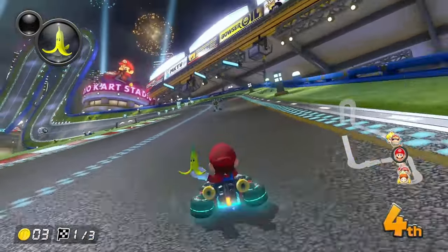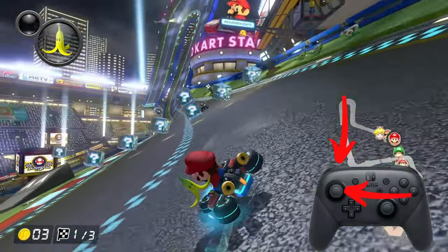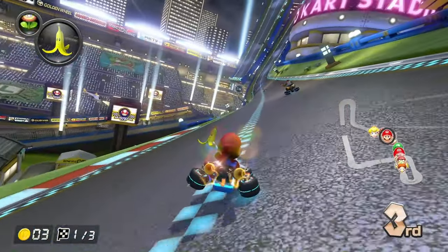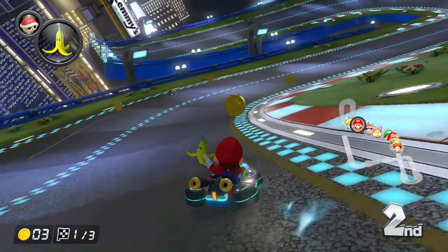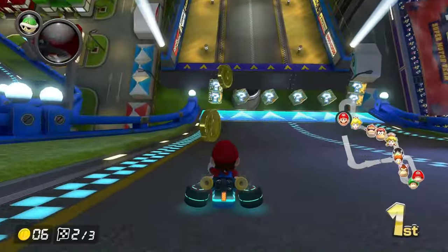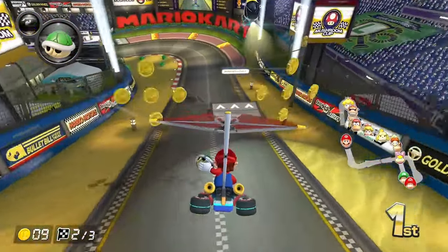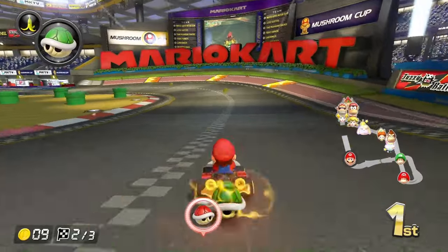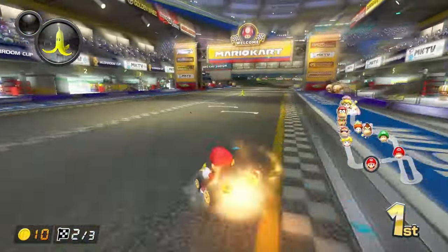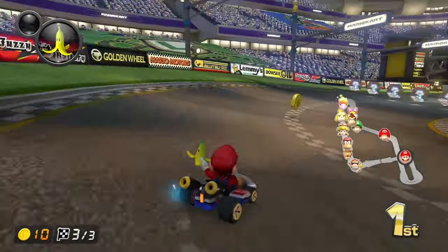The first thing you need to know is how to drift. To drift, hold the ZR or R button and move your joystick. You can build up mini turbos by drifting for long periods of time. Remember to use your joystick to adjust your position. Drifts can be built up all the way to an ultra mini turbo, which gives you a huge speed boost. Tricking is also very important in Mario Kart. By shaking your controller or using the ZR/R button on a ramp, you can perform a trick and get a small speed boost. Trick whenever you see ramps, as they can help you a lot in the race.